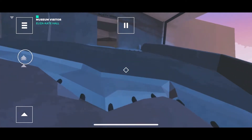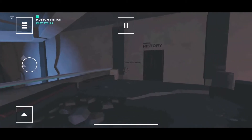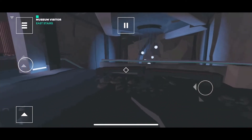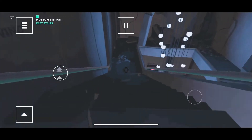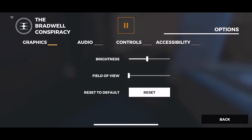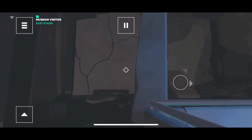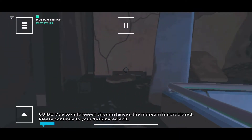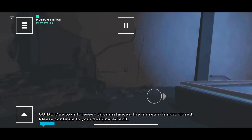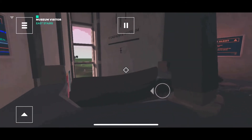I'm naturally heading up this way toward the north wing. Nothing to see there. Let me check the options — brightness controls, audio, accessibility, subtitles, controls. Camera sensitivity — let me bump that up a little bit. Okay, that's a little better. The default side-to-side movement was really slow. That feels better.